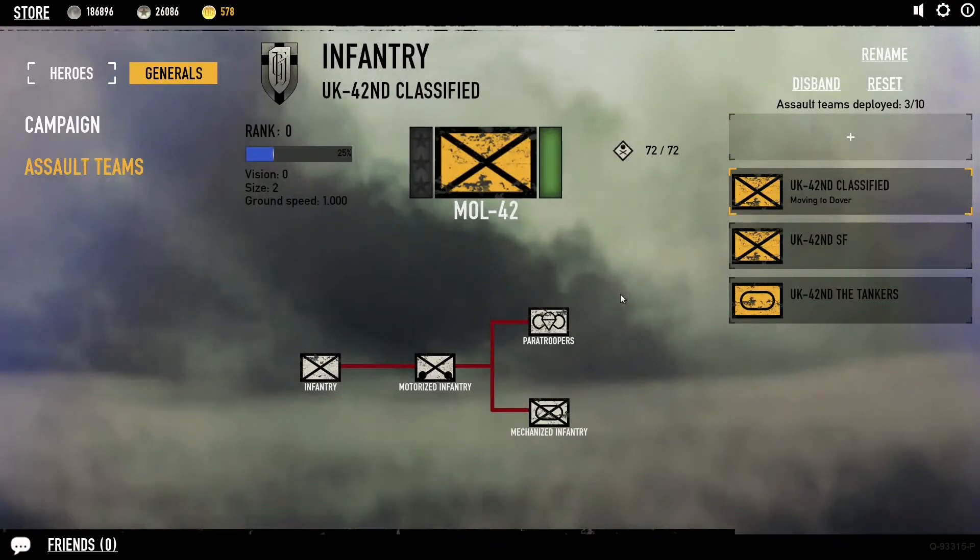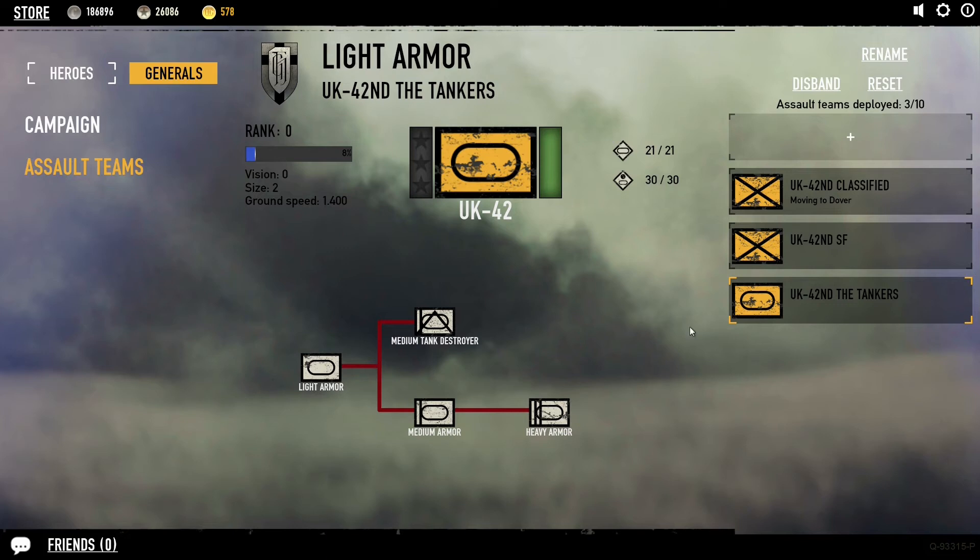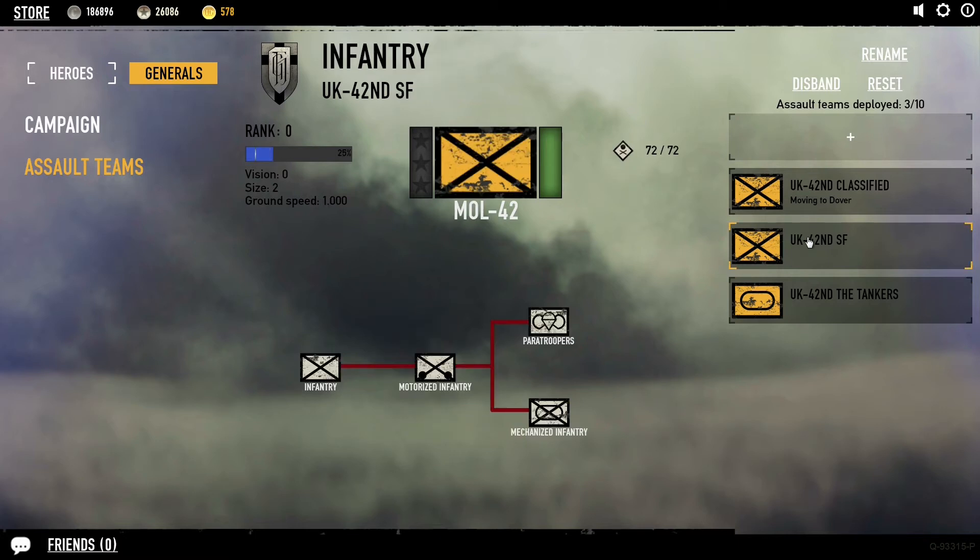I'm not sure yet whether you rank up even if you lose. But as I've been fighting with these units, you can see on the left it says 25% — my guys are slowly progressing. Tanks are at 8%. Once they reach 100%, they get one star added to their little box. That's how they rank up.